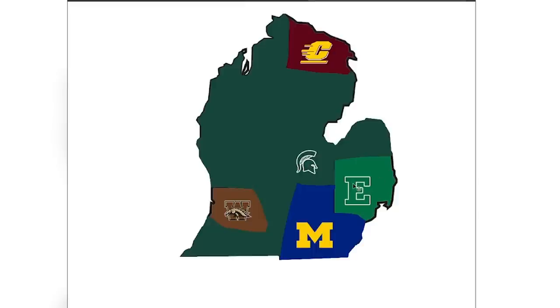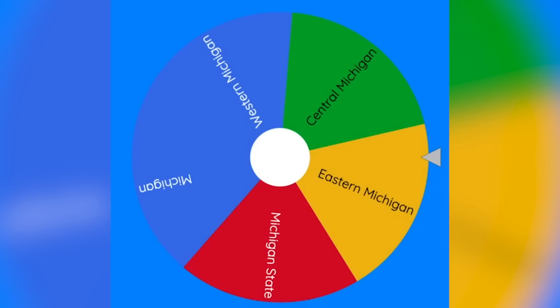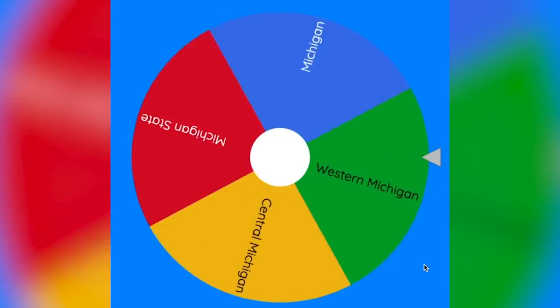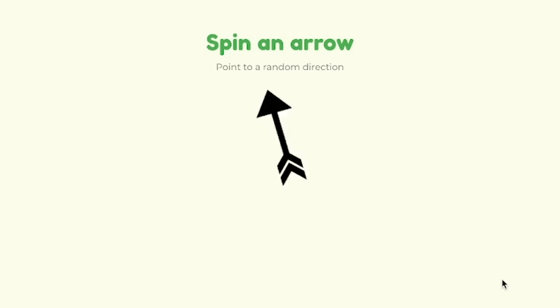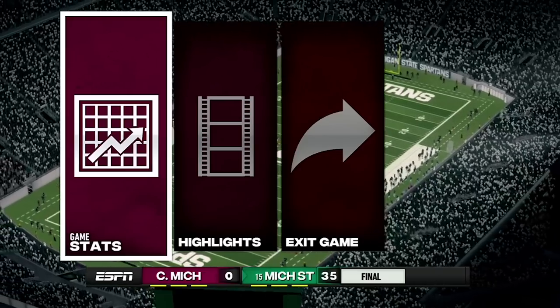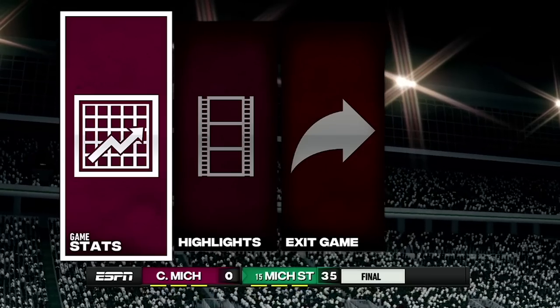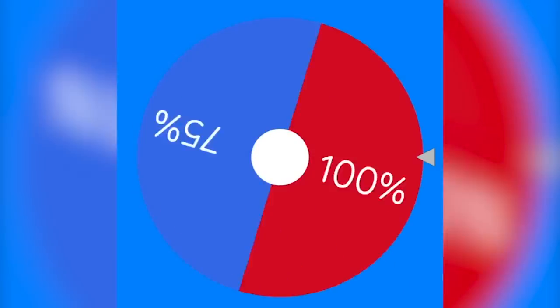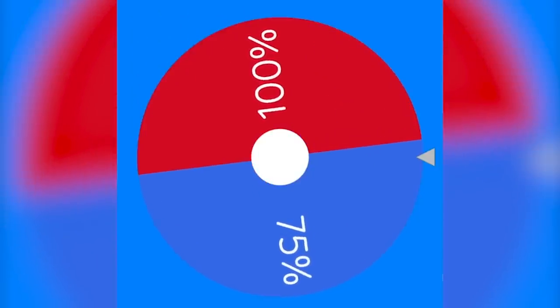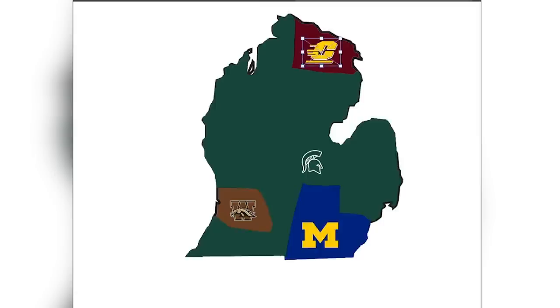Say goodbye to Eastern Michigan — they just got eliminated, and Michigan State continues to take over more and more of this map. We are down to the final four. Central Michigan will be attacking to the east, and since they are only bordering with State, they will be attacking Michigan State. That was another blowout by Michigan State. Michigan State got a blowout victory over Central Michigan. Michigan State is going to be taking 25% of Central Michigan's land, so Central Michigan stays in this — but they will be very small. Here's the updated map.